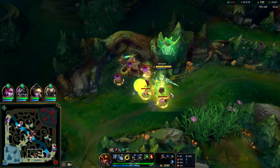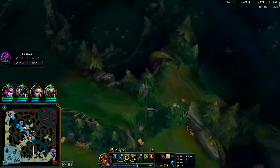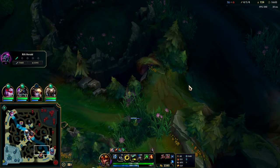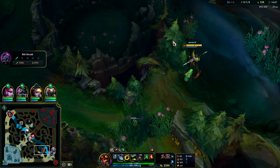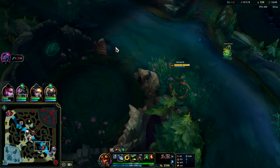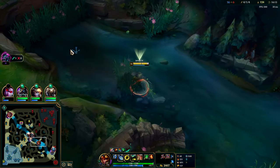Now we have the green jungle item finished. Jax went for Ravenous — I like that Jax build, I run that one myself. I do think tank Jax is better though. I put out a video on that — it was in Emerald elo and it did insanely well. They were so mad, they were saying to report me.